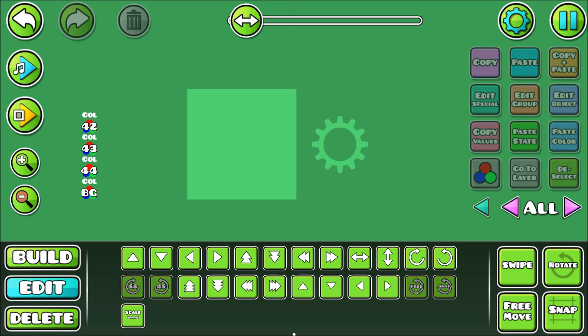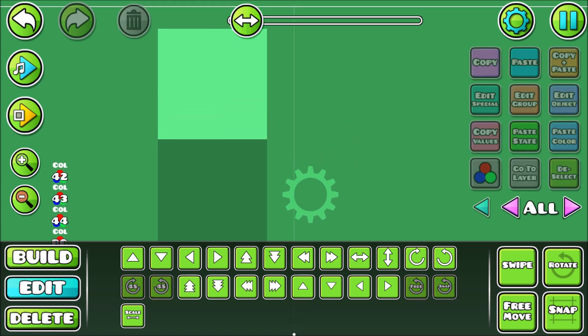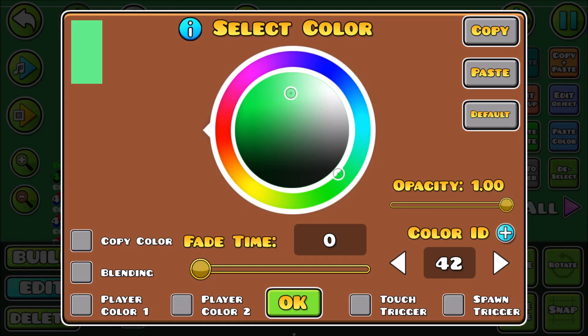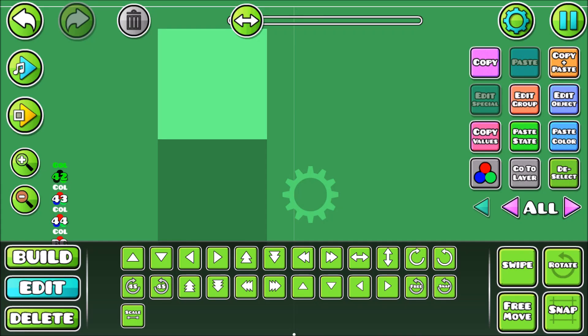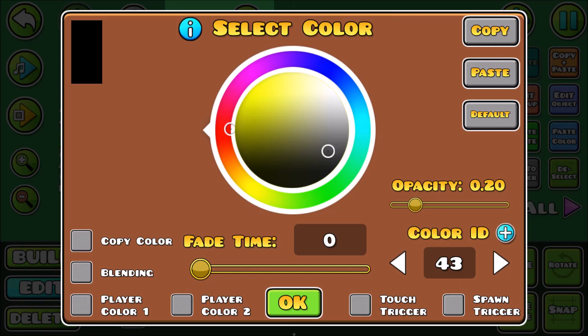The first thing is this block. This block actually contains two different blocks — it contains a background and a foreground. The background is color 42, which is pretty bright. Then it has this block which is just a black block with an opacity of 0.20.